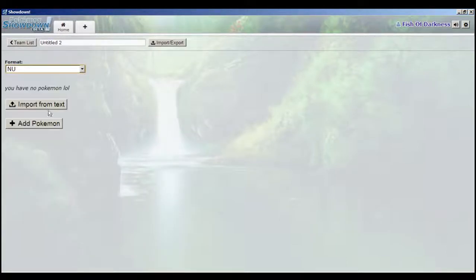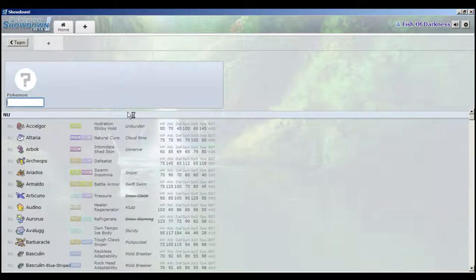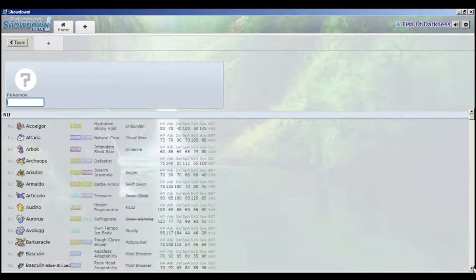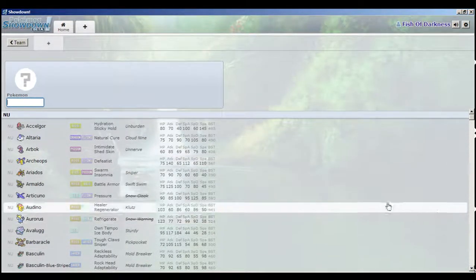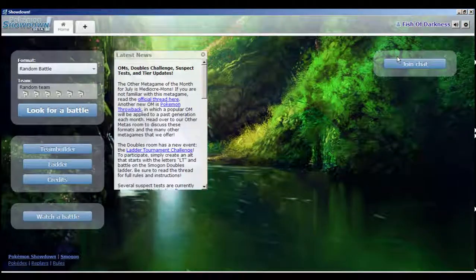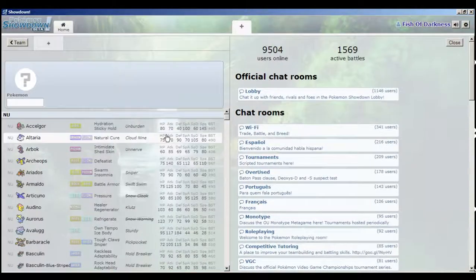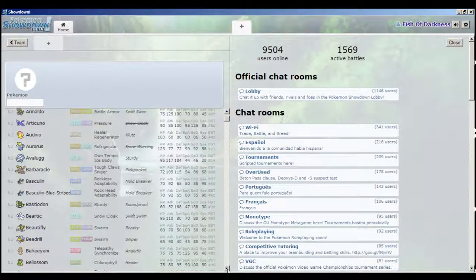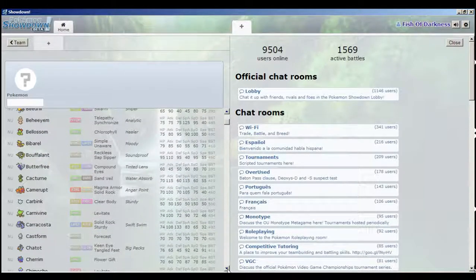We're going to stay in NU - we'll go to the Rarely Used tier maybe next time, but let's finish off in NU and then we'll go up. So since we're doing a more offensive team, we do still want hazards up, as hazards are just good in general. I have the chat kind of closed and I'm currently not liking the look of it, so we're going to keep that there.